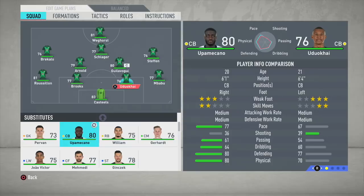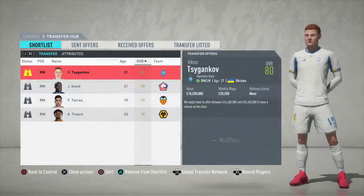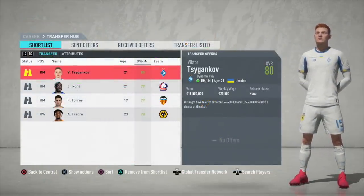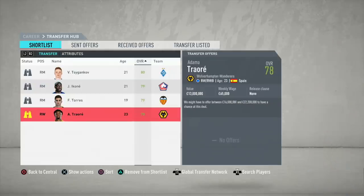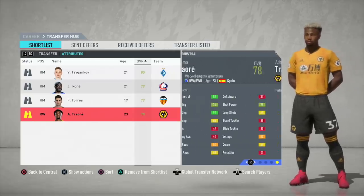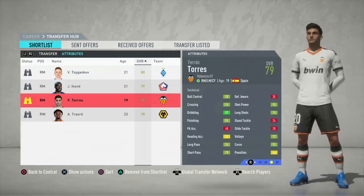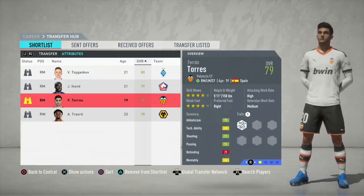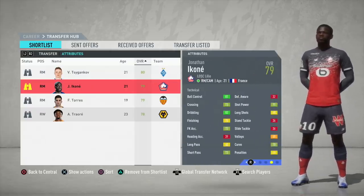Upamecano grows to 89 at full potential and becomes one of the best centre-backs in world football. With dynamic potential this year there's no reason you can't get him into the 90s — probably ending up as a 90, 91, or even 92 overall centre-back. We paid around 23 to 24 million pounds for him, which is an absolute bargain for a future world beater.